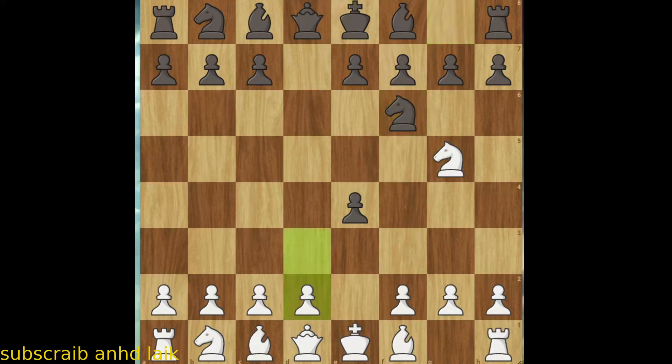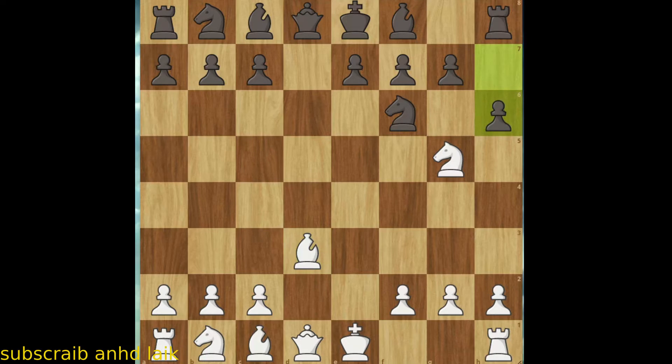Now we sacrifice another pawn and move pawn to d3. If he takes our pawn, we take it back with a bishop — nom nom nom. He is probably very intimidated by our Knight on g5, so he moves pawn to h3 saying 'shoo shoo,' so we take the pawn on f7 with our Knight, forking the Queen and Rook.